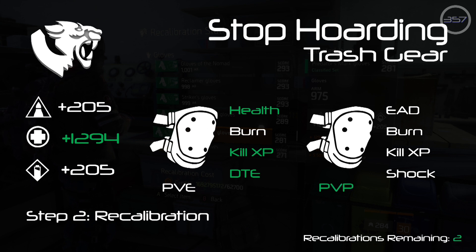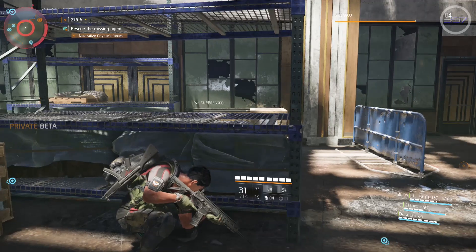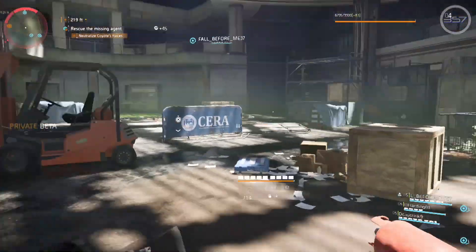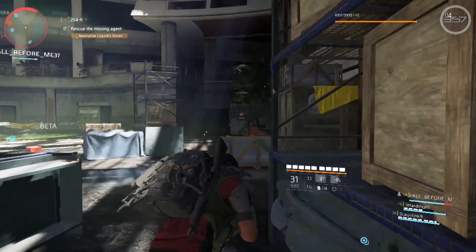As I stated before, the Division 1 is a game of numbers. As it stands, the stats on gear in the Division 2 seem to roll like they did prior to patch 1.4 in the Division 1. Before 1.4, min-maxing a build was complicated and time consuming, which made the RNG and lack of loot drops that much more harsh. After 1.4, gear stats were reworked and normalized, and this gave birth to community-wide theorycrafting and min-maxing as a whole.